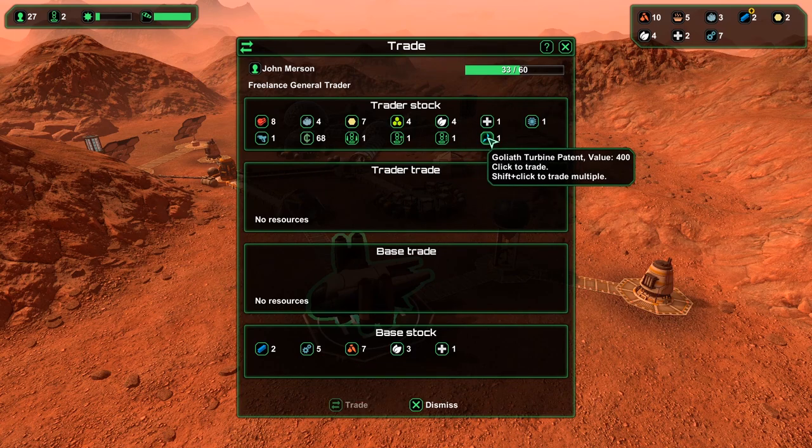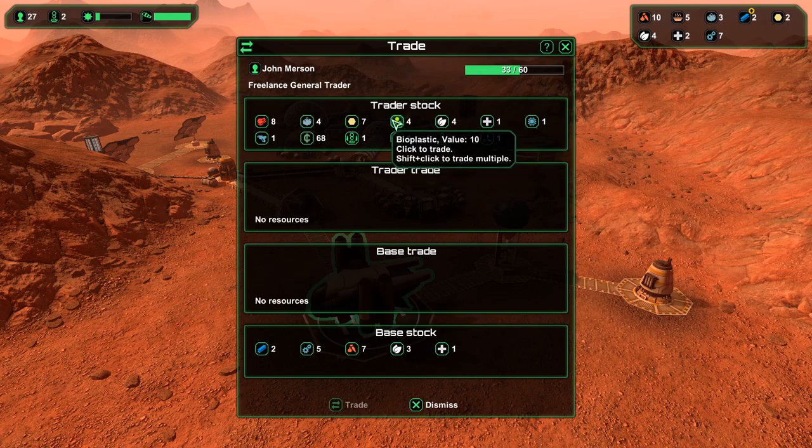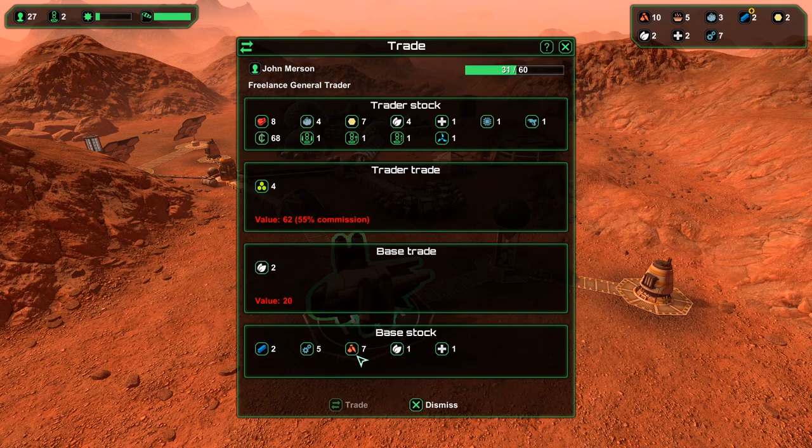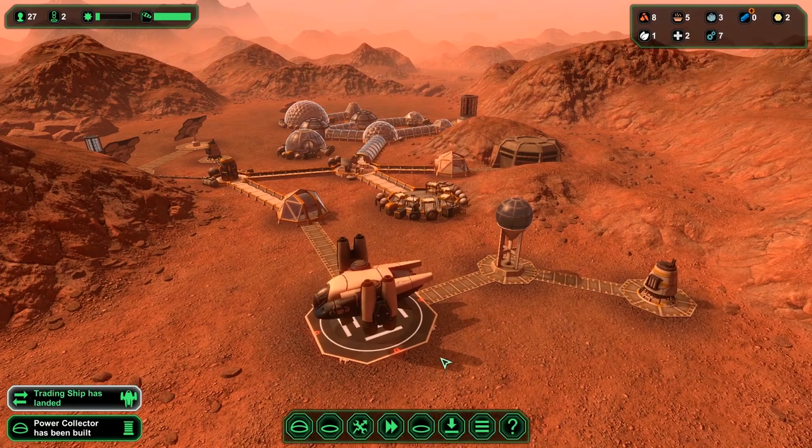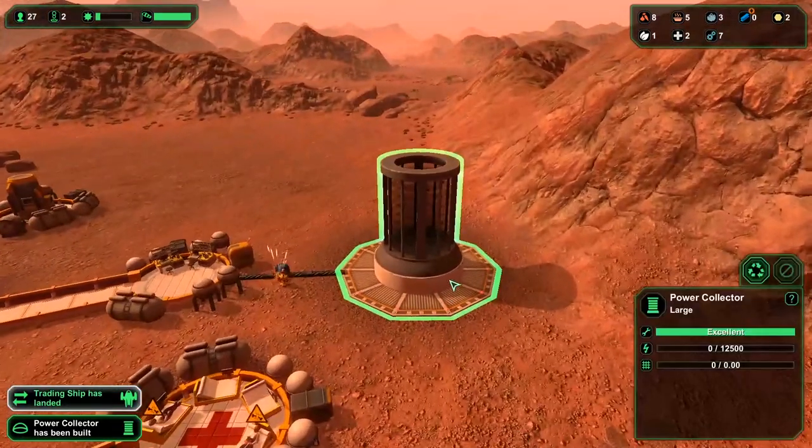Here are the things we need to trade for — like Goliath turbines. Maybe I can do a little bit of research for that, but I think buying it might be better. I want to buy bioplastic because that stuff is very, very important. I'm going to trade for a little bit of our medicinal plants and some food to get that, along with some steel. Steel is something we're creating a lot of, so I'll trade the rest for money.